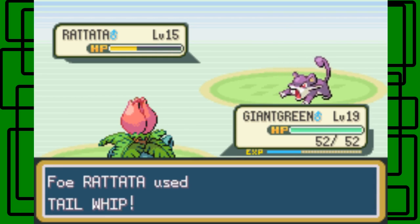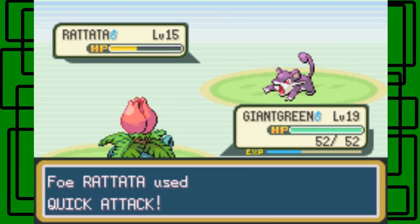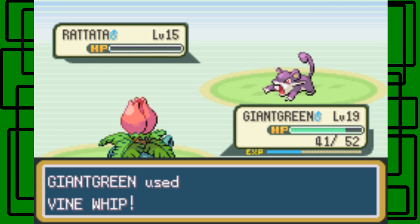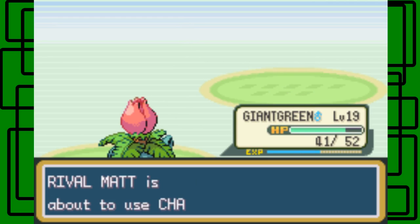Choose Vine Whip on this thing. One more Vine Whip should do it. It's gonna use Tail Whip to lower Giant Green's defense stat by one. I'll get some nice quick attack in. Just to get a free attack in before it faints. Okay, so I took it out. Nice. Charmander - let's switch over to Airbender again.